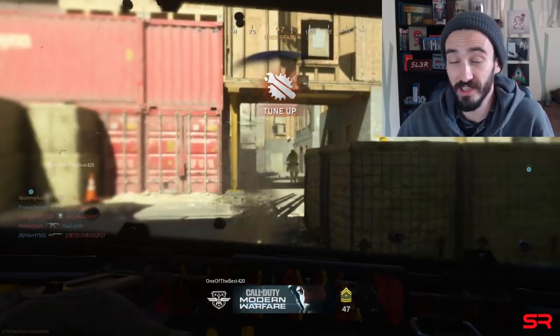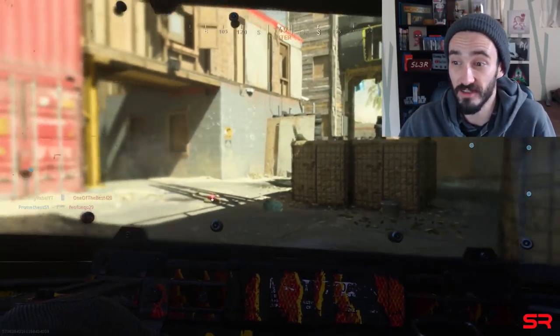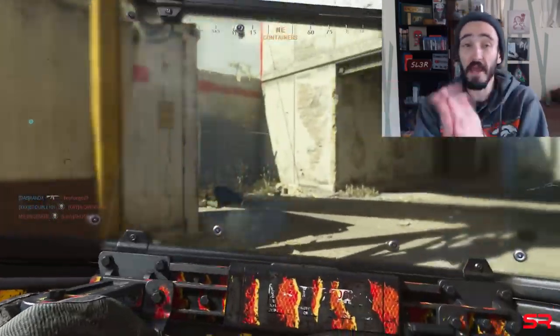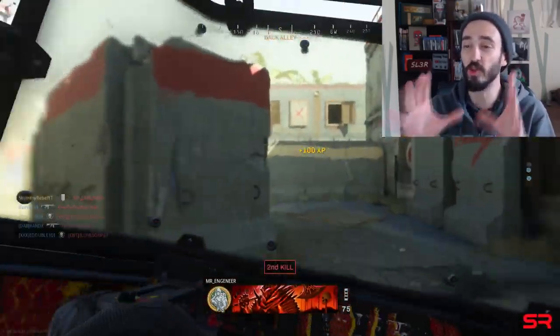I'm just going to start off and say that the shield looks pretty good in platinum and gold, but the knife in platinum just kind of looks like a knife since knives are generally a silver color anyway. The gold knife does look a lot better, but the platinum shield does look pretty schnazzy. So today I'm going to give you some tips and tricks to help you get through the riot shield and combat knife challenges.